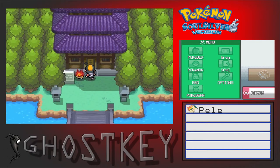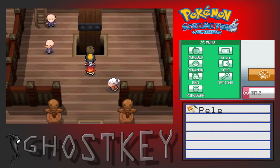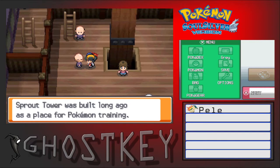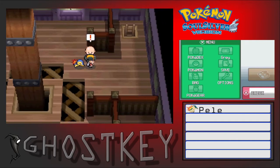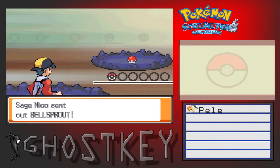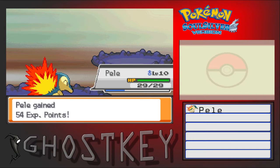Before we go take on Falkner, I did do a little bit of research to figure out what we're gonna go pick up. The plan is to beat Sprout Tower, beat Falkner, go down and get the Old Rod, head back to Cherrygrove City, go fishing for a Pokemon real quick, and then continue on our way.